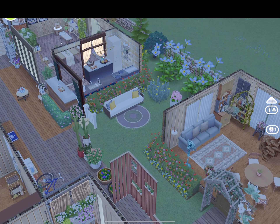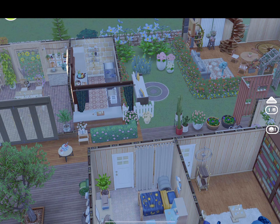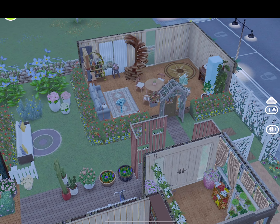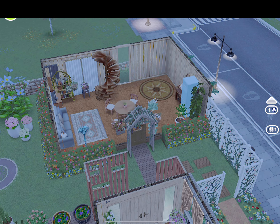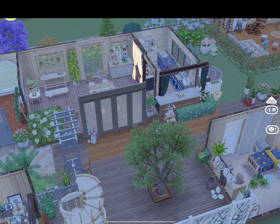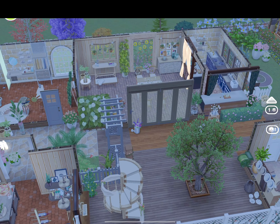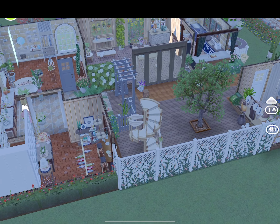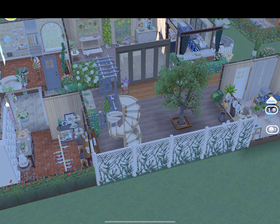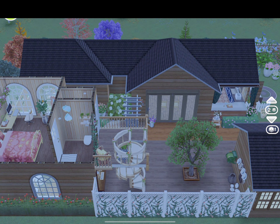You have the blue sink — I don't know where that's from. You have that stove. And then you have that desk that's in the toddler room. I'm going to be buying this because I see some inventory in here I don't have. It's really pretty cool. You have the upstairs — you have that toilet, the plant toilet.